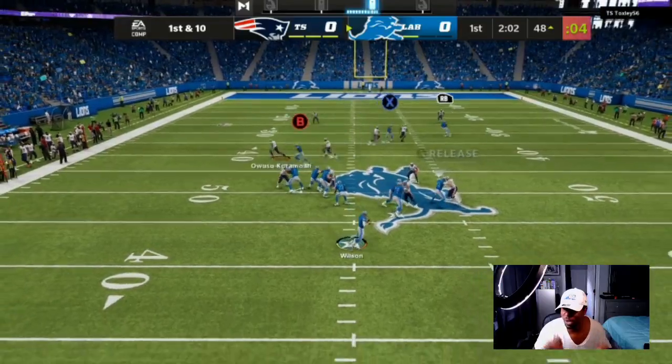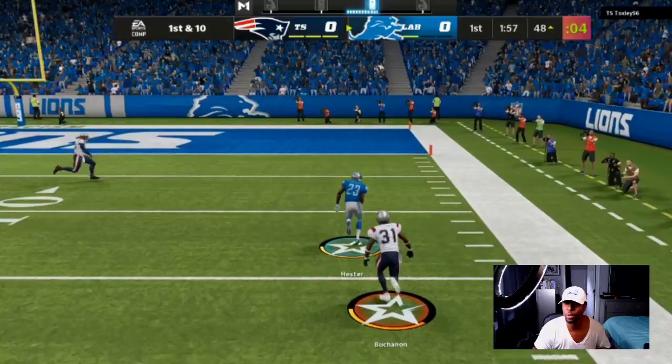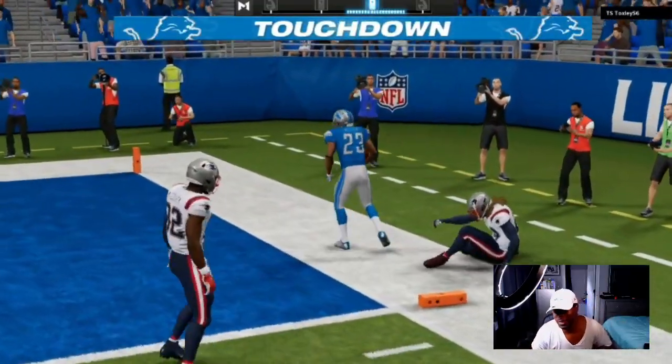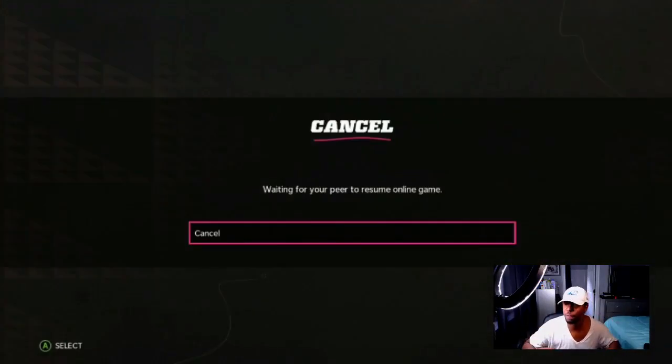Here is a breakdown of my offense. If you like what you see, make sure you get the defensive eBook — it comes free with the offense. When people are aggressive, trying to send cover three blitzes, trying to send all man coverage, as you can see this guy is playing two man under and gets dotted up.